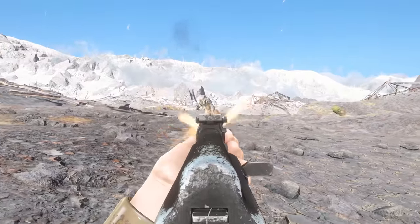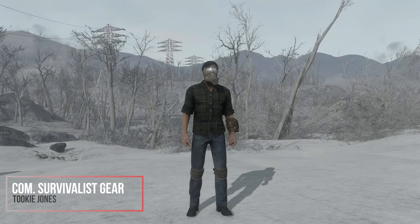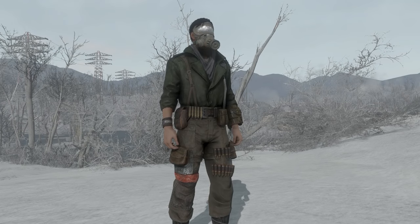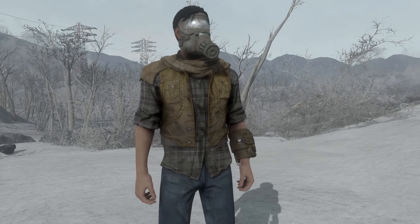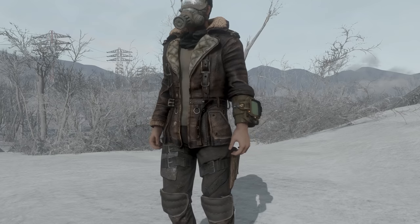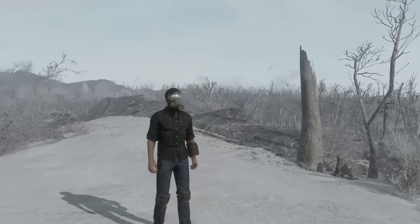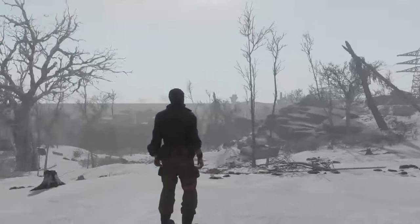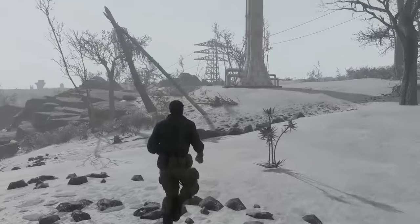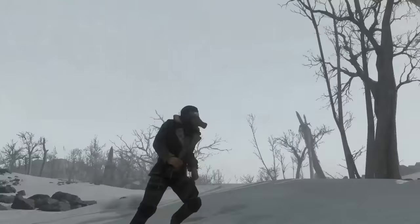Now transitioning to the individual player side of things. First and foremost, we have Commonwealth Survivalist Gear — a really cool mod that I think most matches the Metro aesthetic. There are some illegally ripped assets from the Metro series if you really want to look exactly like Metro, but you'll have to find those on your own. Commonwealth Survivalist Gear has a pretty similar aesthetic to the armors and clothing you see in Metro. A lot of it is bulkier and more appropriate for snow, with sweaters and longer pants — unlike other survivalist gear that includes tank tops and shorts, which obviously isn't appropriate for the setting.